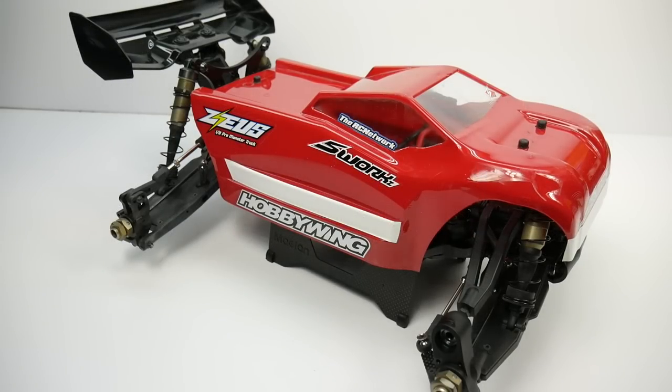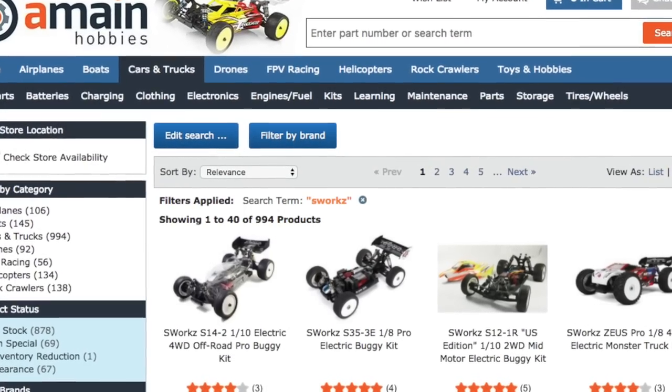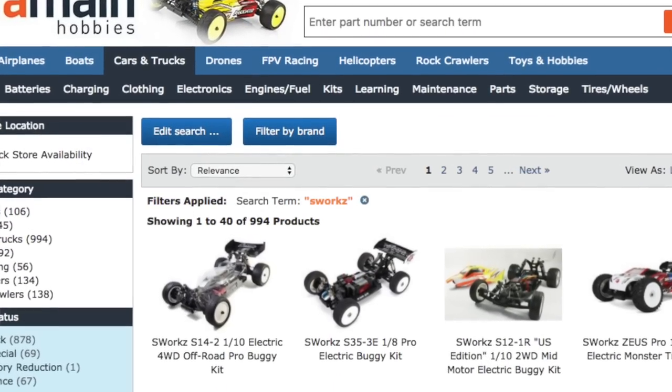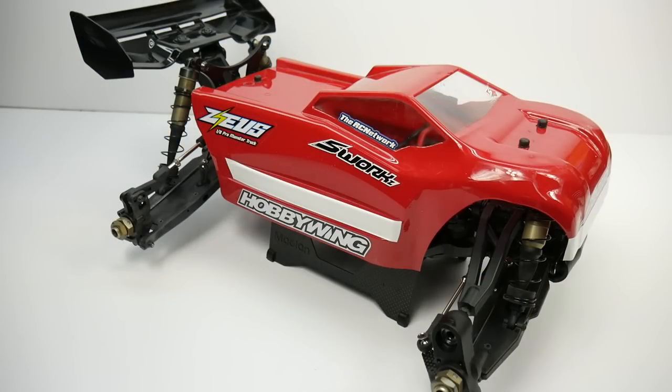The last negative with the S-Works Zeus is parts support. This is a European-based company and I'm in the U.S. Pretty much the only places you can find parts are on eBay or A-Main Hobbies — I haven't seen any S-Works products in local hobby shops. When I did have one breakage, I had to order from A-Main, it came on a big parts tree, and I had to wait several days to get that part in.